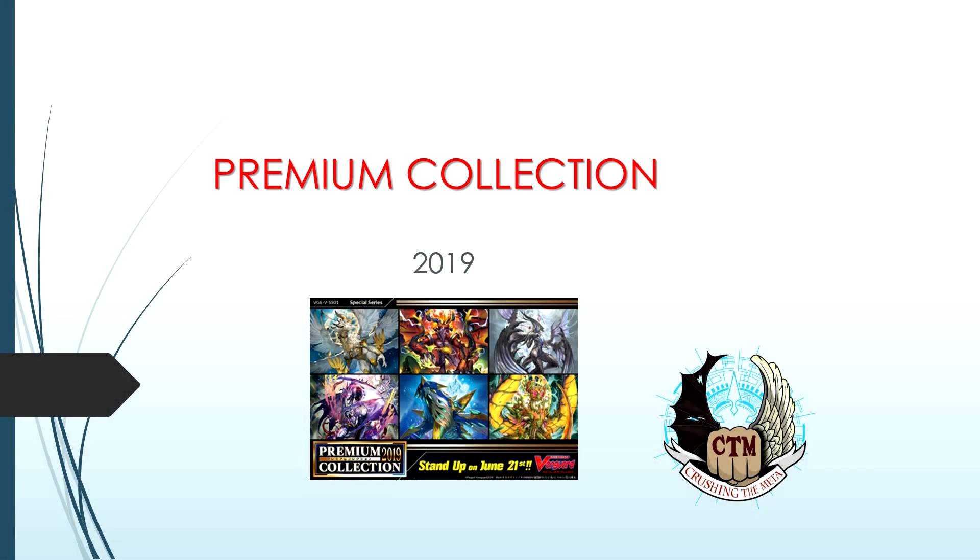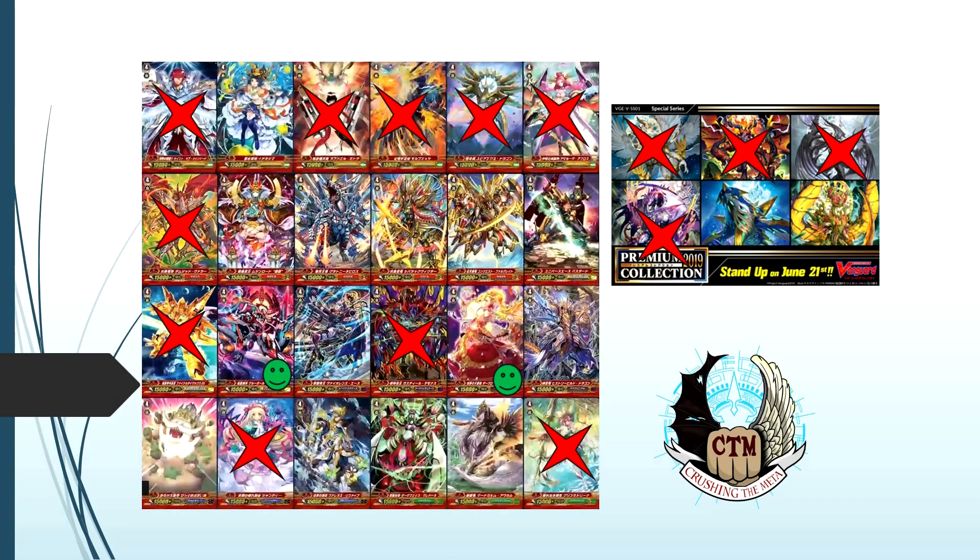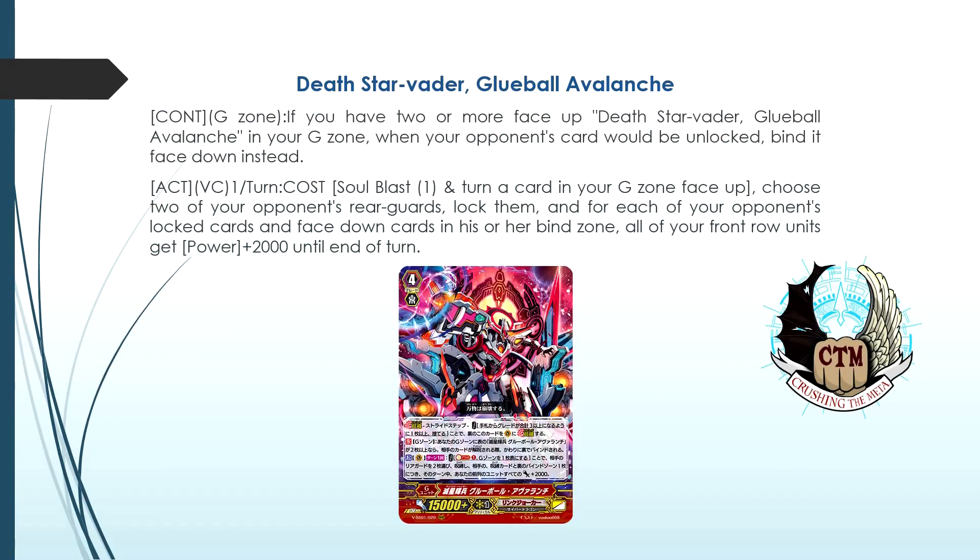Welcome to our channel, we are Team Crushing the Meta. We are back with more Premium Collection reveals. Today's reveals will be Global Avalanche and Dark Lord Princess. Cards with the red cross are ones we have already covered — links are in the description below. Cards with the green smiley are the cards we will cover in this video.